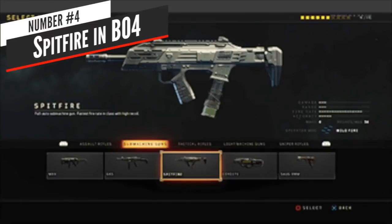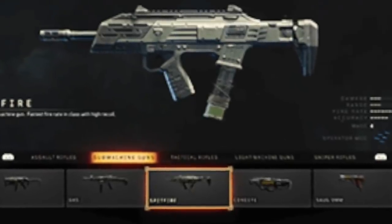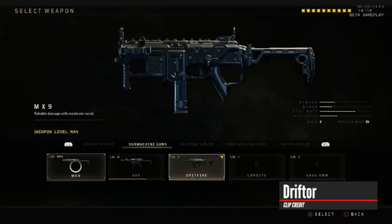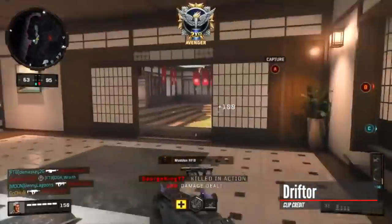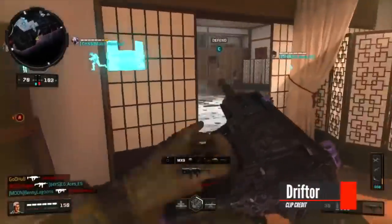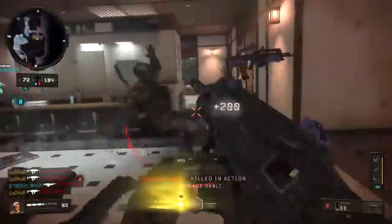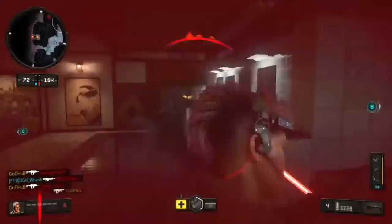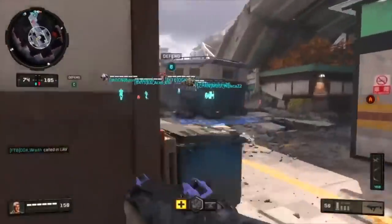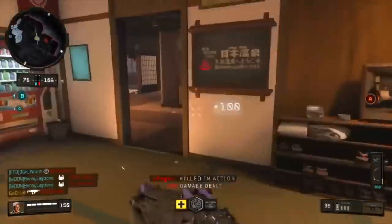At number 4, the Spitfire in Black Ops 4 — the fastest killing SMG in that game. This weapon has been frustrating a lot of players due to how fast it melts people, despite the increased time-to-kill in BO4. The Spitfire deals a maximum of 27 damage at close range and requires six to nine shots to kill, but its insane fire rate of 1060 rounds per minute — the fastest in Black Ops 4 — makes it incredibly deadly even in a game with increased health.